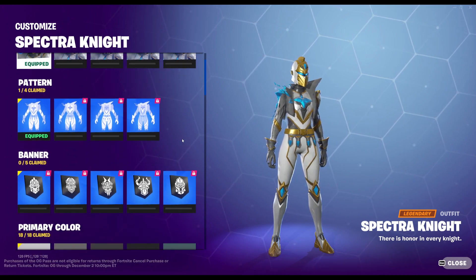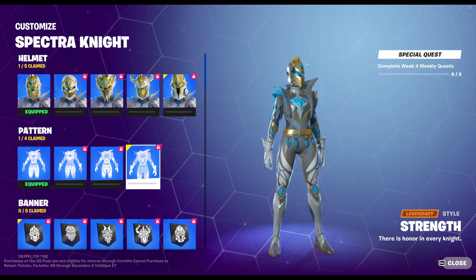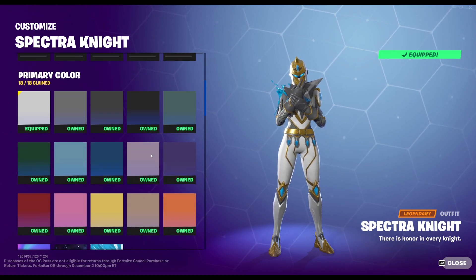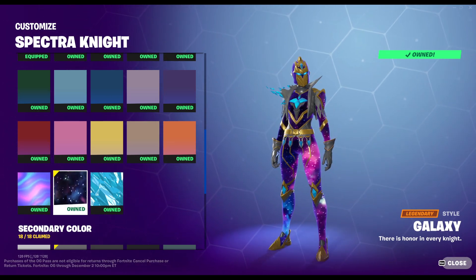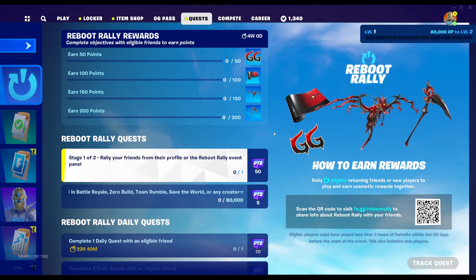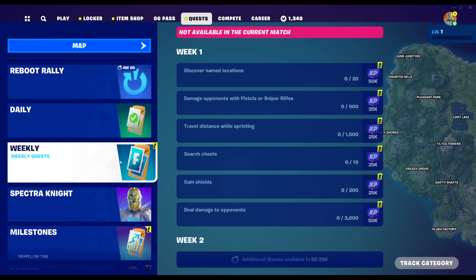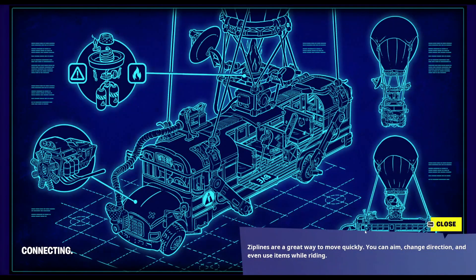Spectra Knight — holy mother of customization. I'm very alright with this. The leg pattern changes, and there are five banners you can unlock, plus all the primary colors. Oh my god — you can go full ice, you can go full chroma, or you can go full galaxy. That is insanely cool. Mini Season — we got all that. Reboot Rally's back. I think that's the Skellen Glider, and then there's a new pickaxe that looks like the Virtue pickaxe from Chapter 1. There are also emoticons, sprays, and the loading screen — which looks amazing.